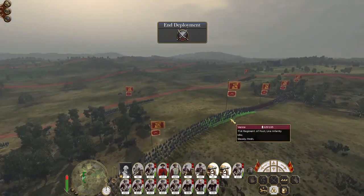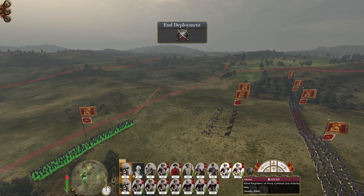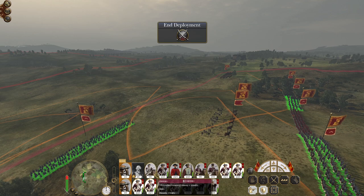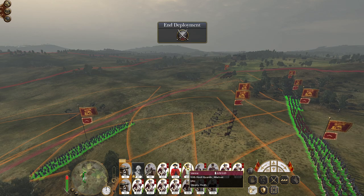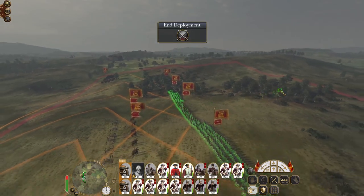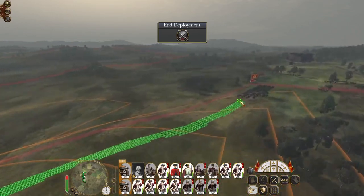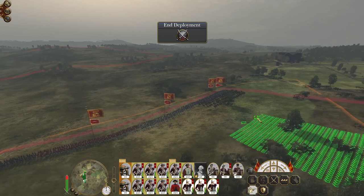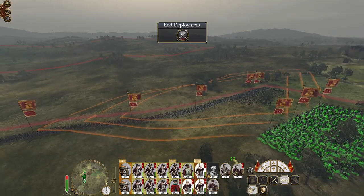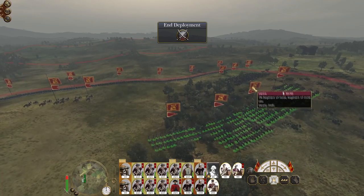Okay, wood artillery position. What I want to do is try to overwhelm and surround them and then use my cavalry to maximum effect, to mob them and destroy them — including my general, he's getting involved in this.